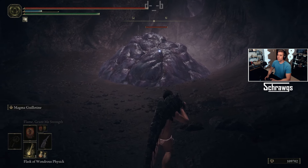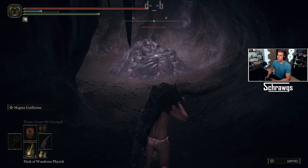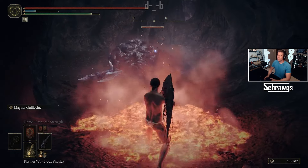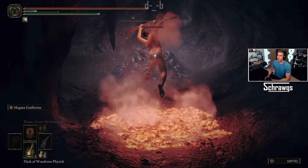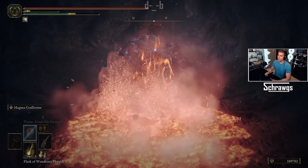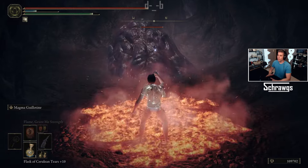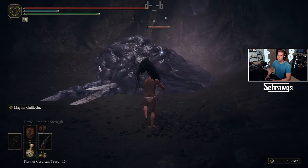First we'll look at the Magma Wyrm's Scalesword. This has two inputs to the attack: you have the slam down which produces lava, and then you can also do a follow-up attack by hitting the button again to slice backwards. Let's take a look at the damage with nothing equipped as the baseline.